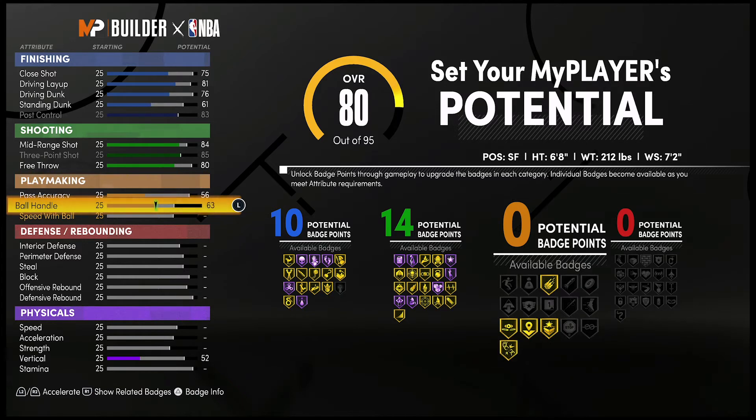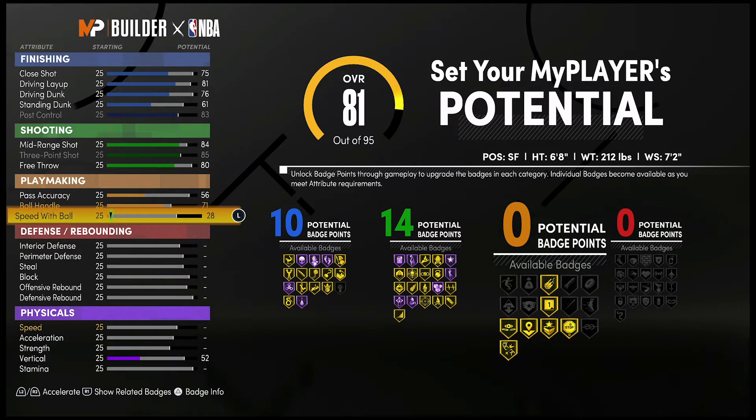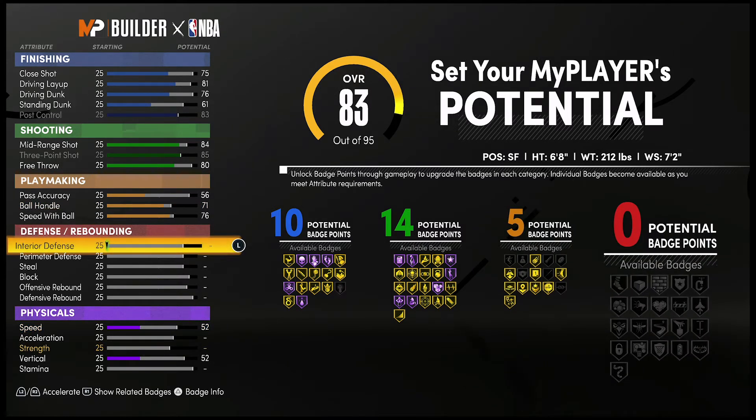Bring your ball handling up to a 71 and your speed with ball up to a 76, and that's going to give you five playmaking badges. Lastly for defense and rebounding, bring your interior defense up to an 83.